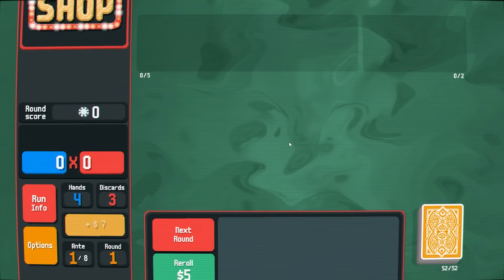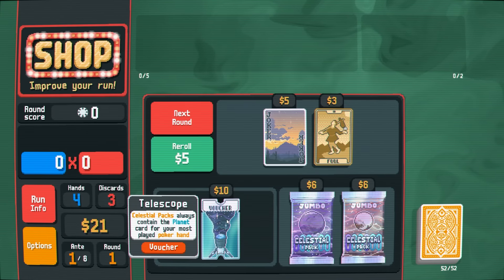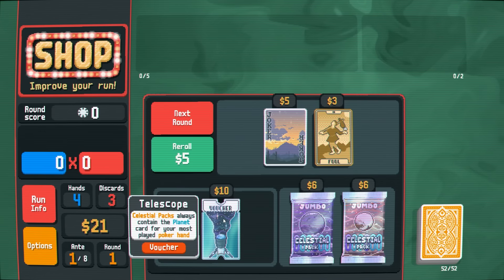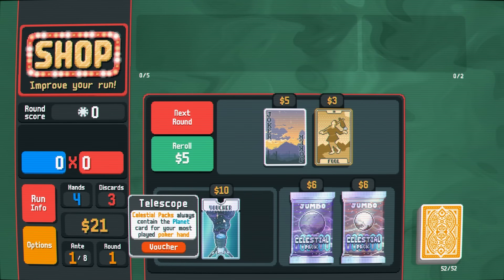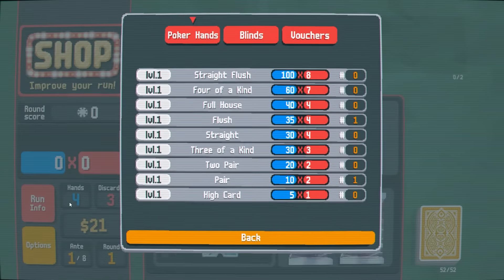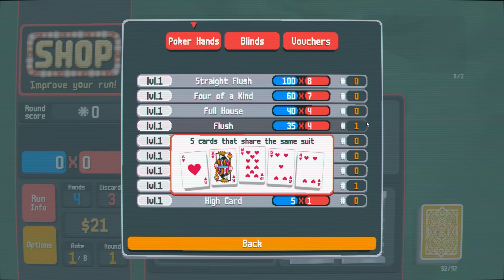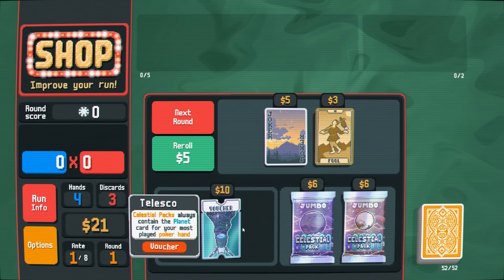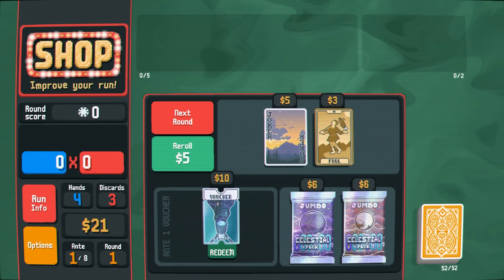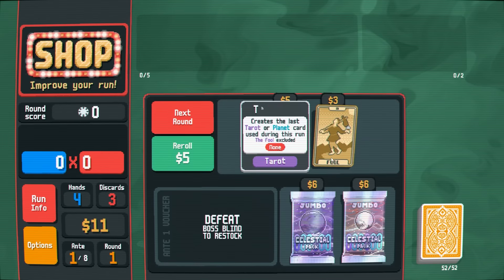Score at least 300, worth $3. Telescope is a great voucher to get early on in the game — it's going to upgrade our Celestial Packs. The game counts up how many times we've used each hand type, and we will start to become very reliant upon one. In this case, flushes, because I do like getting rid of one suit of cards. So I will redeem that. The Telescope has been redeemed.